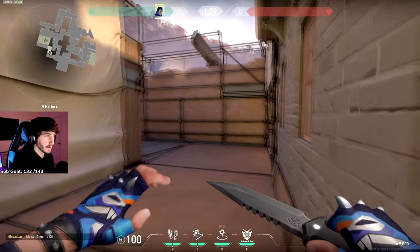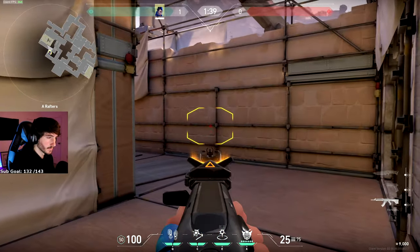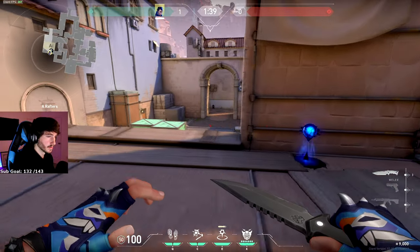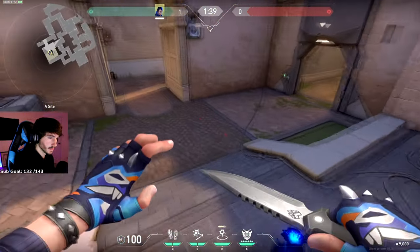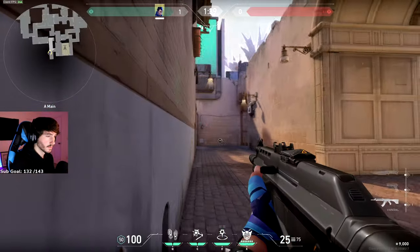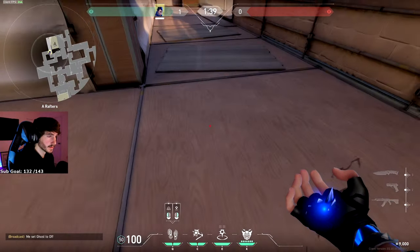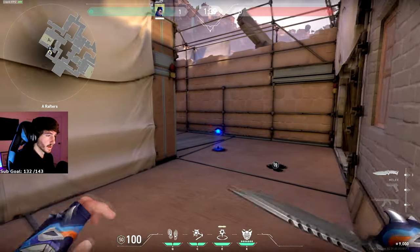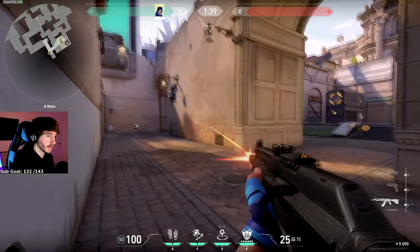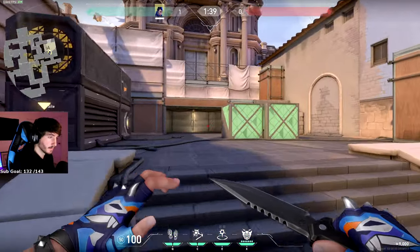This next one is if you're retaking A — kind of a risky play, but doable. Line up with this yellow tape on the ground, then aim at this yellow tape on the wall as well. Throw it out — that's going to take you all the way through A heaven, through A site, all the way into A main. It's kind of exposed, especially if there's a guy playing A main and somebody playing gen. But maybe if you throw it on some footsteps, throw it out, throw a flash or two, activate your footsteps to mess with them, have them all looking heaven — then you kill them. There's a lot of different things you can do to protect your teleporter. I know I say it a lot, but it's really, really important.